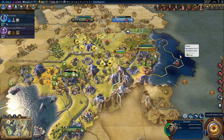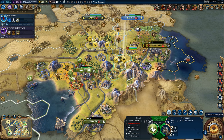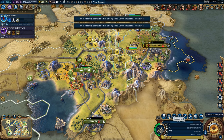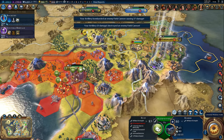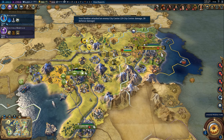Hi everyone and welcome back to some more Civilization 6. Let's continue where we left off - we are still at war with China. It will take at least a few more turns before we actually conquer the city, but that's okay. We are getting some really nice experience from this. The bomber has a few more targets - let's just attack the city. 29 damage to the city, that's pretty good.